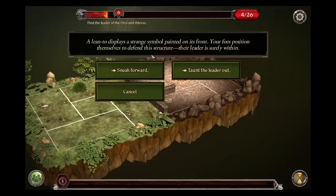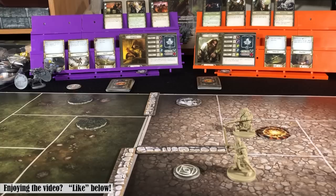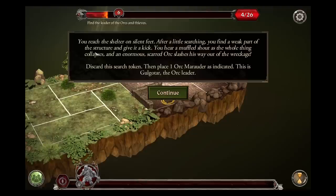Since it is Aragorn, he will sneak forward — Gimli would have chosen the other way. Take care to avoid placing your feet in treacherous rubble. You pad forward, testing agility — that is a terrible ability for both my guys. Aragorn gets two successes — best we could hope for there. You reach the shelter on silent feet. After a little searching you find a weak part of the structure and give it a kick. You hear a muffled shout as the whole thing collapses and an enormous scared orc slashes his way out of the wreckage. Discard the search token. Then place one orc marauder as indicated. This is Golgatar, the orc leader.